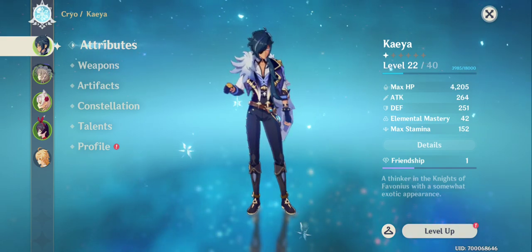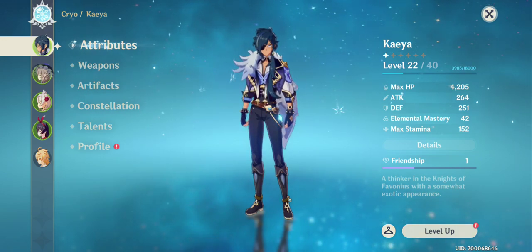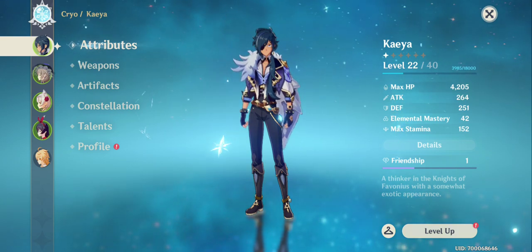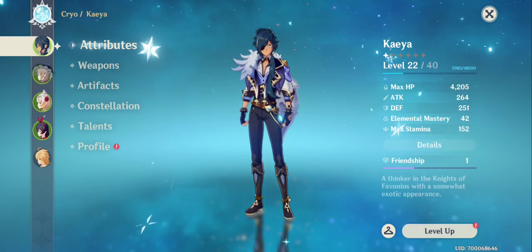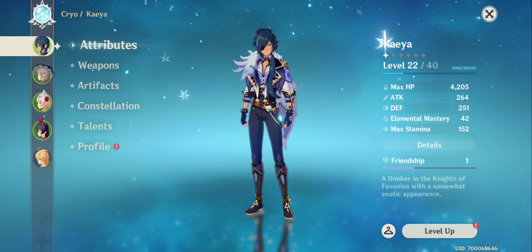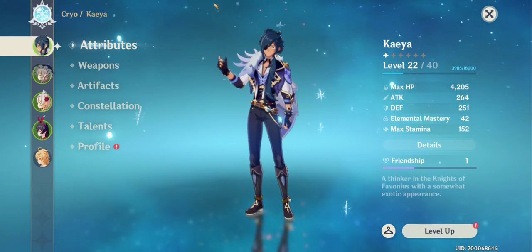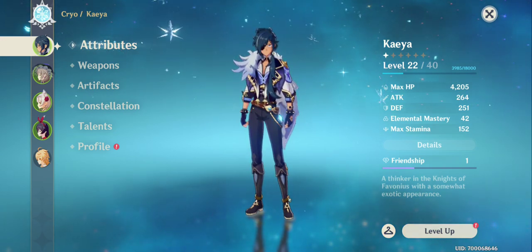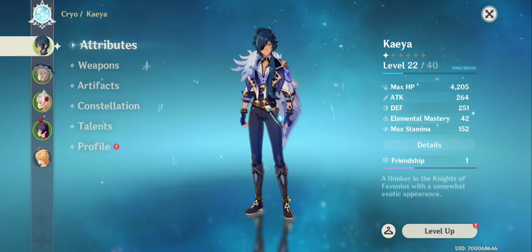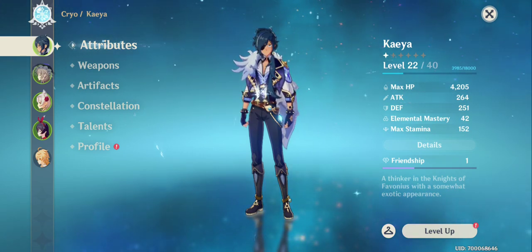All characters have stats. The main stats are HP, which will increase your maximum health — the higher it is, the more time it takes for monsters to kill you. Then you have Attack, currently at 264. Attack is one of the most important stats because it increases the damage you do. The higher the attack, the more damage you deal.